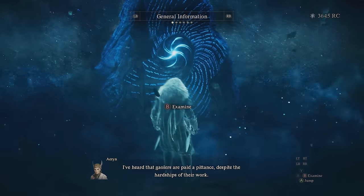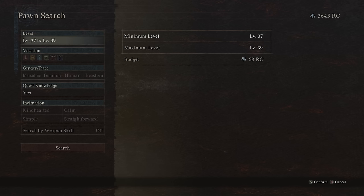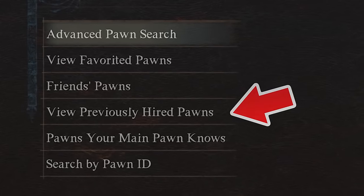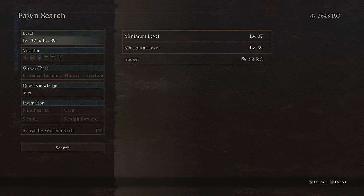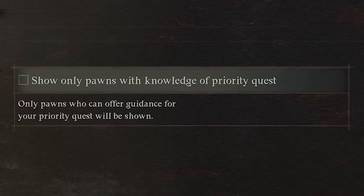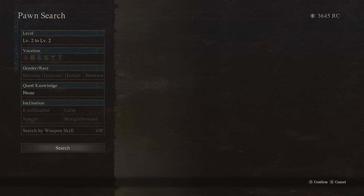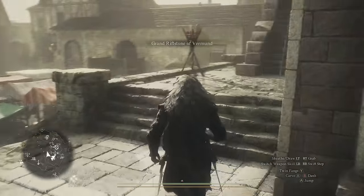To get unlimited wake stones, dismiss your two hired pawns and hire two level 2 pawns instead. Don't worry about losing your current pawns — in the advanced search you can find previously hired pawns again. In the advanced search, look for level 2 pawns that do not have quest knowledge. These pawns have only one task: travel with them for one day and one night, and you'll receive a wake stone shard. Once hired, leave the rift, head to the bench around the corner, and sit until the next day.